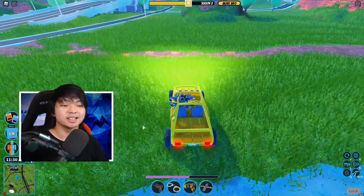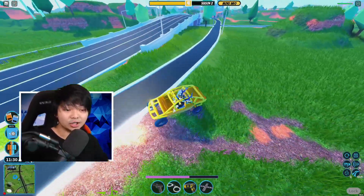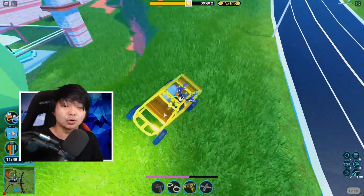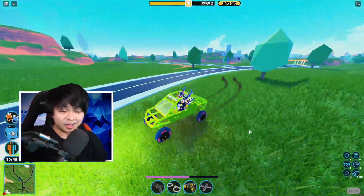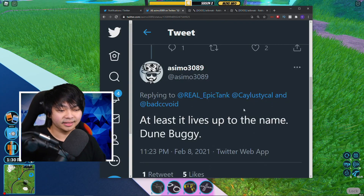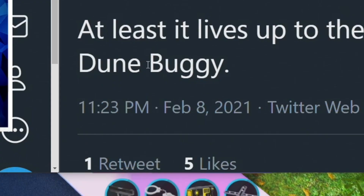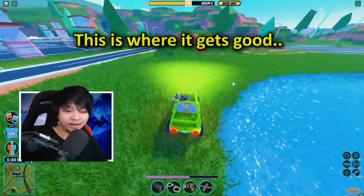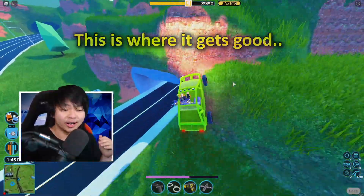So BestCC and asimo managed to patch this by removing two lines of code. But guess what, guys — the invisible glitch is back in the game again. Asimo tweeted this out, saying at least it lives up to the name of Doom Buggy. I'm gonna show you guys whether asimo is going to remove the Doom Buggy or not, or what vehicle they're going to remove in the near future.